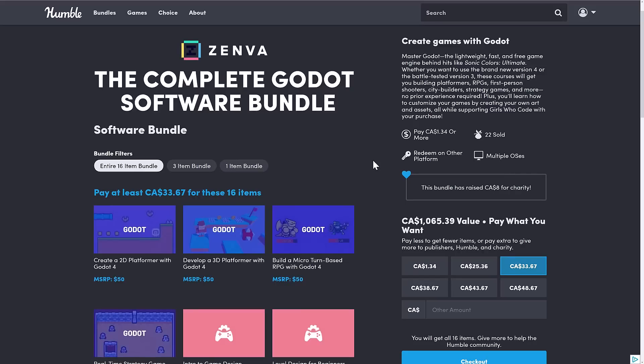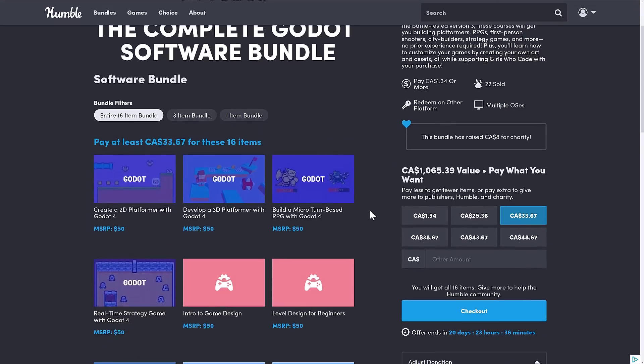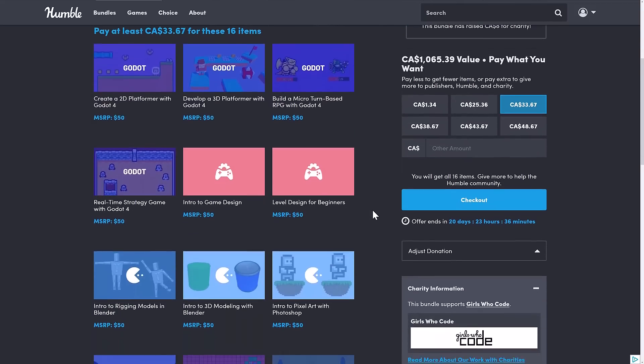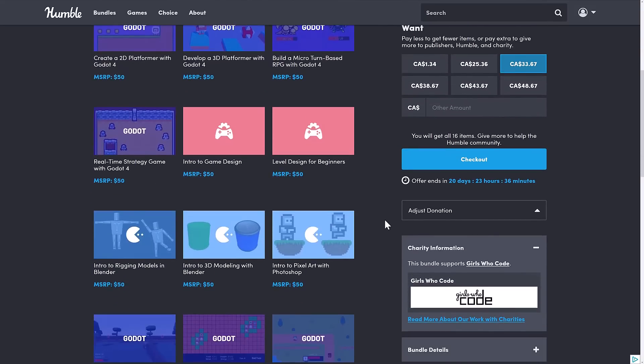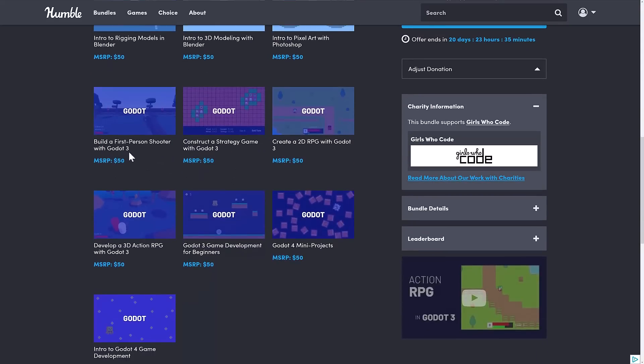Going for the full tier — all your money on the table — this is $25 USD. At this point you're getting: Create a 2D Platformer with Godot 4, Develop a 3D Platformer with Godot 4, Build a Micro Turn-Based RPG with Godot 4, Real-Time Strategy Games with Godot 4, Introduction to Game Design, Level Design for Beginners, Intro to Rigging Models in Blender, Introduction to 3D Modeling with Blender, and Introduction to Pixel Art with Photoshop.